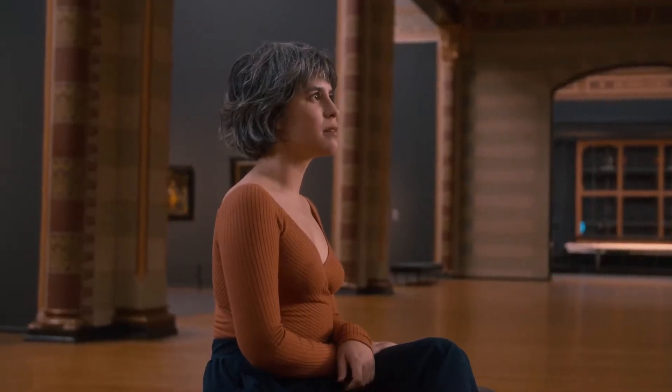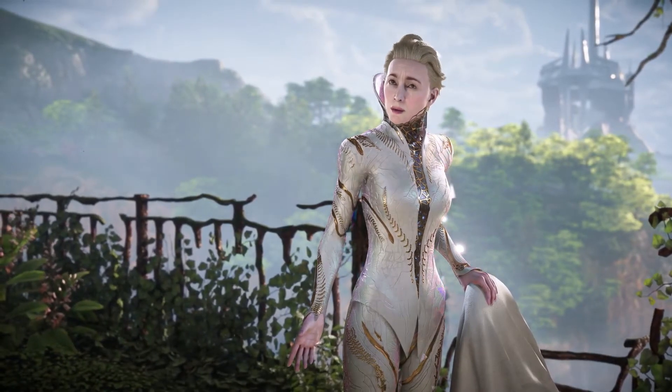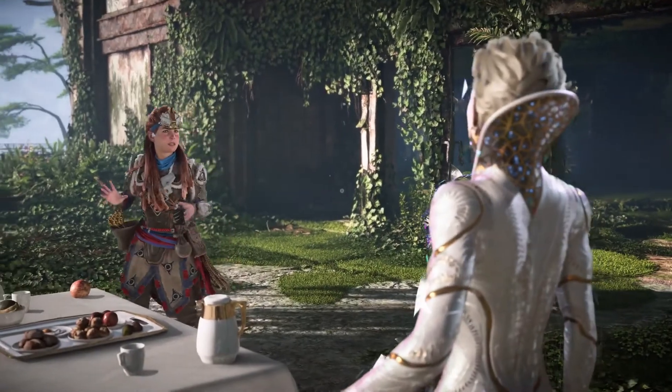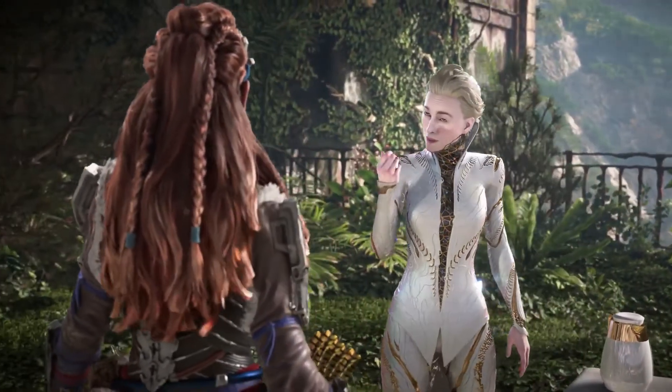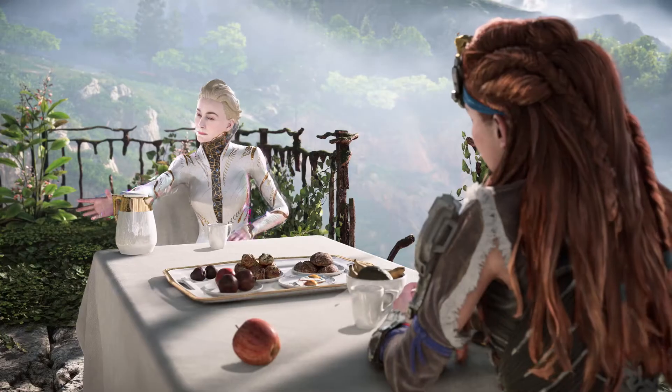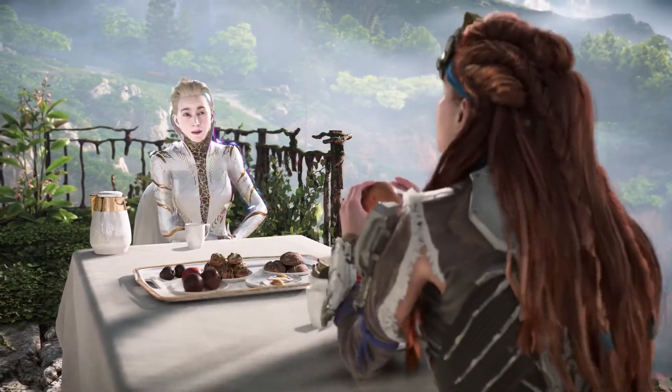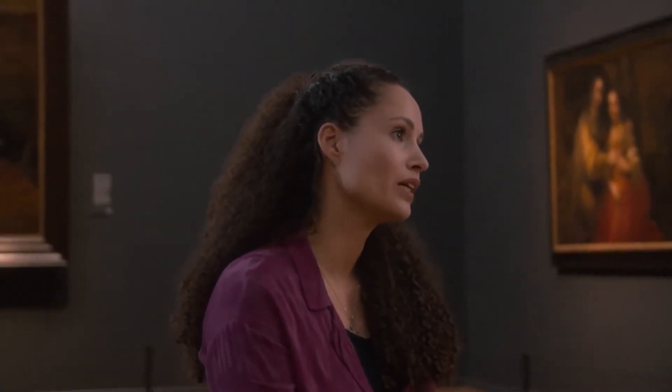Aloy's relationship with Tilda is complicated, to say the least. Tilda is a member of a group called the Far Zeniths, who are the antagonists of Forbidden West. Tilda had a relationship with a significant person in Aloy's life, which motivates her in a way that maybe Aloy doesn't realize. So they have a contentious relationship, which makes it really interesting. It was interesting to see that there was a certain depth in the character — besides her being an expert in 17th century Dutch painting.